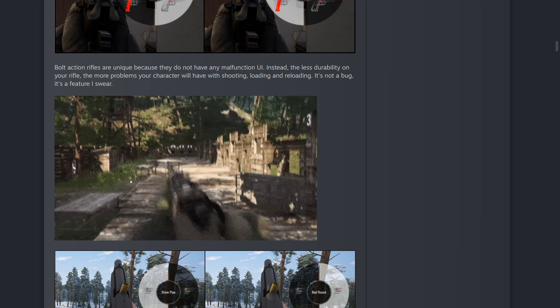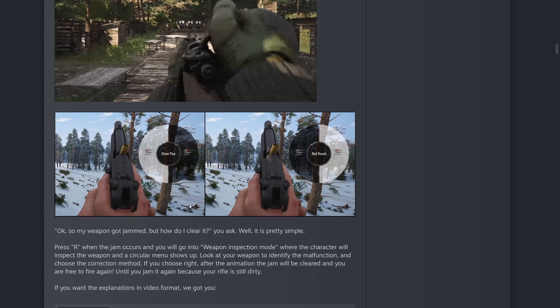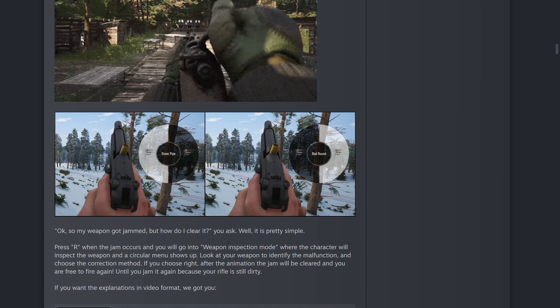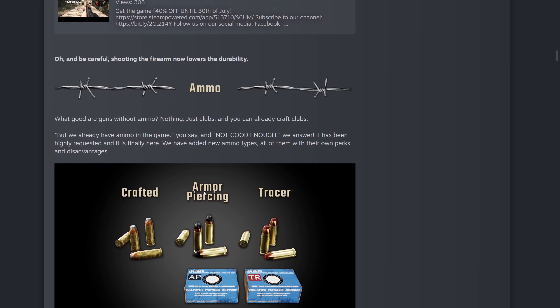You can see a little video there of the actual jam happening. I love the Kar98 and M1 — I prefer bolt action rifles. When you get a weapon jam, press R and it goes into weapon inspection mode where the character inspects the weapon and a circular menu shows up. Look at your weapon to identify the malfunction and choose the correct method. If you choose correctly, the jam will be cleared and you're free to fire again — until you jam again because your rifle is still dirty. This is why weapon cleaning kits are now really important.